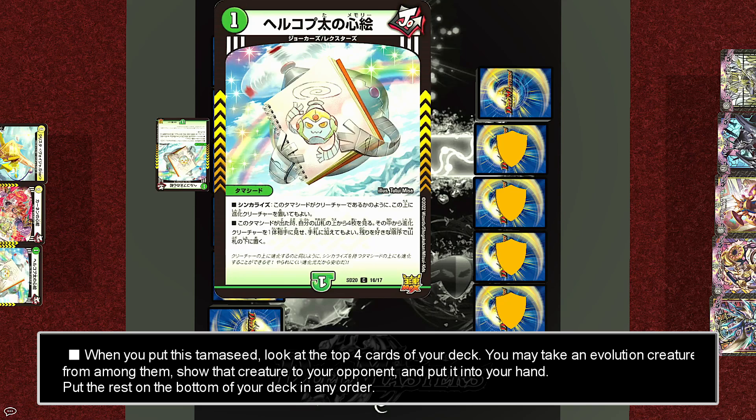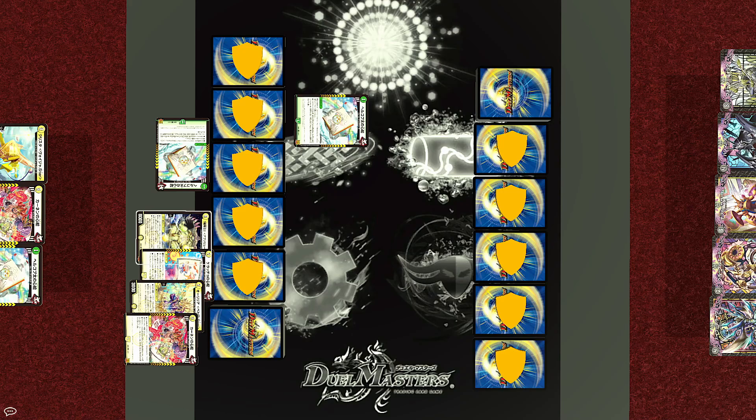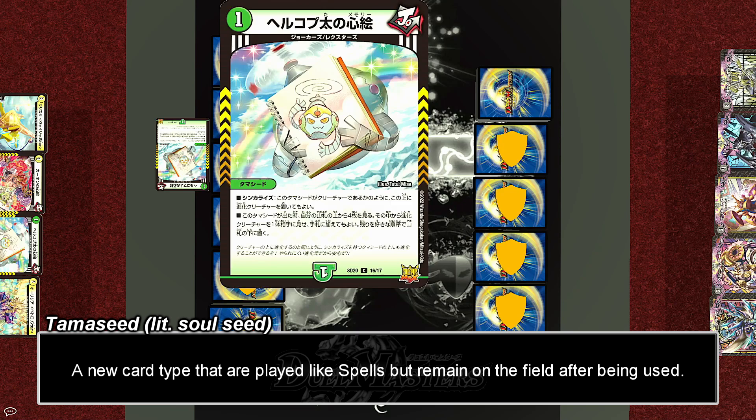So with one green or nature mana, Joe will play the Tamashid, Hellcopter's Memory. When this Tamashid is put, look at the top four cards of your deck. You may show one evolution creature from among them to your opponent and add it to your hand. Return the rest to the deck bottom in any order. They have two targets and they're going to choose the evolution creature Aurelia Petro Star.